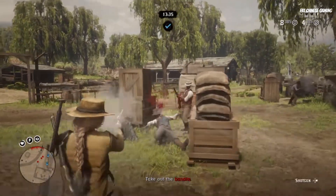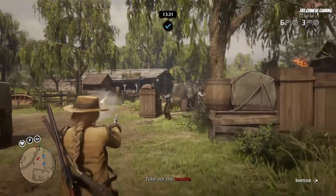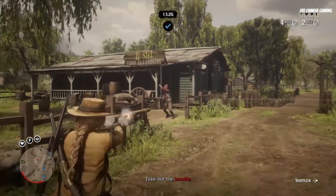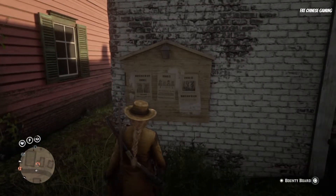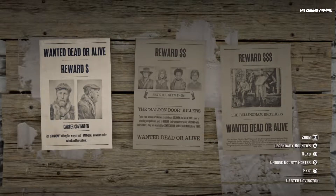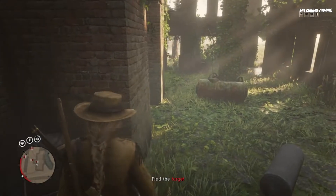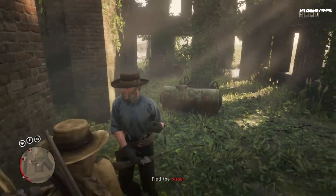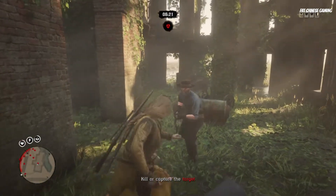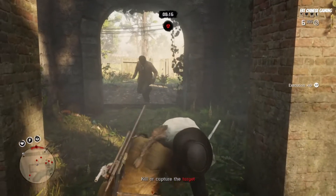Sadly, while those roles do make you a lot of money, they do not make you any gold — except, of course, the Bounty Hunter, which will make you some gold bars but not a lot of cash compared to Collector, Trader, and Moonshiner. So you should only consider that role if you want to concentrate on grinding gold bars. The starting cost for Bounty Hunter is 15 gold bars, the starting cost for Trader is also 15 gold bars, and the starting cost for Moonshiner is 25 gold bars.